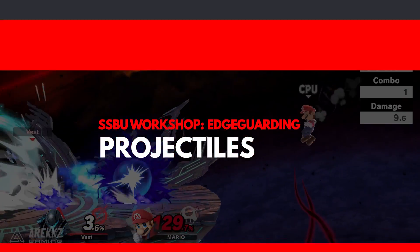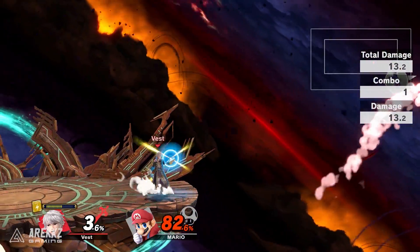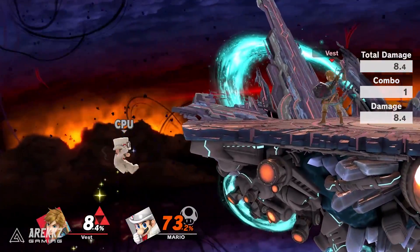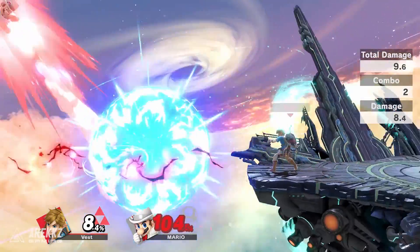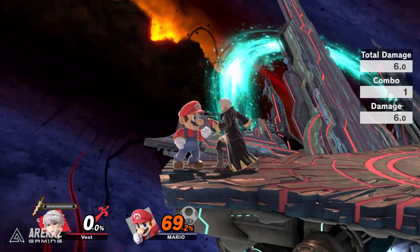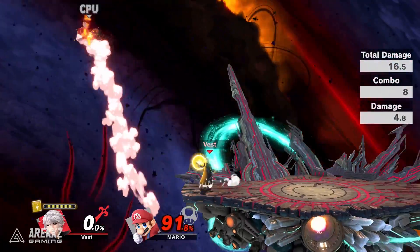Last but not least are projectiles. Characters with linear projectiles can poke at recovering enemies from a safe distance while on stage. Characters with throwable projectiles, like Peach and Link, are able to stop their opponent's recovery by throwing their projectiles off stage — and in the case of Link, detonating them. If timed correctly, you can easily kill a recovering opponent using your projectiles, like in this example with Robin.